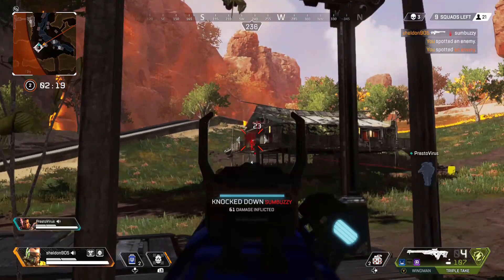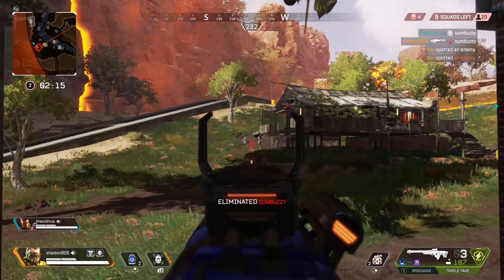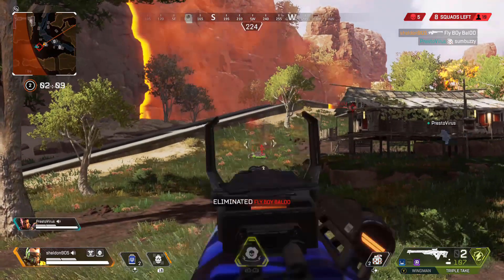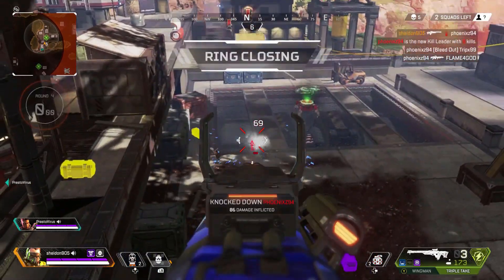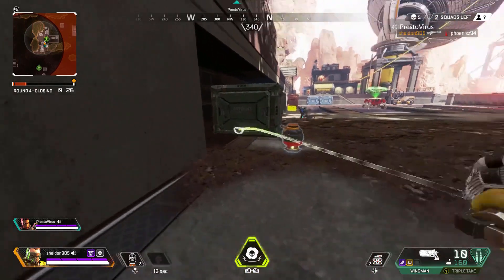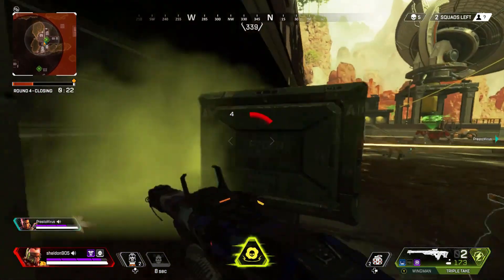For an actual sniper, the Triple Take takes the top spot. It is a monstrous weapon — you can hold a lot of ammo and the clip size is naturally nice. It has a horizontal shot spread, so if you miss your shot slightly you can still land it. The basic sight is nice and it can have a hop-up for a precision choke, making it one of the deadliest guns in the game. It's effective at close, medium, and long range, and I've won a complete game using only this gun.